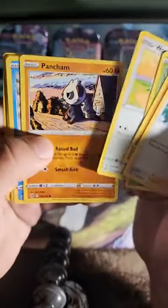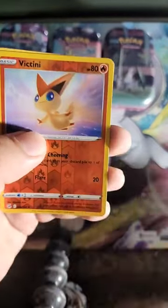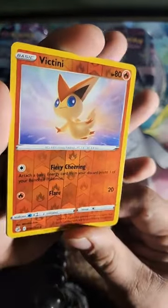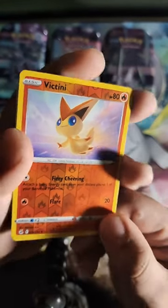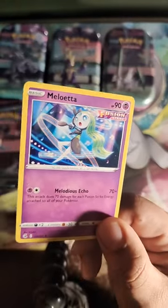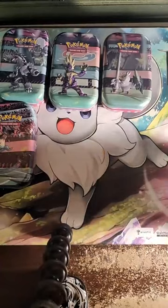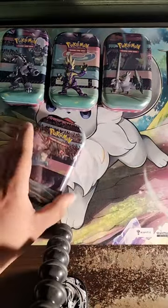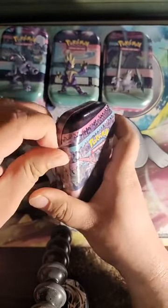We got Skorupi, Snivy, Zeraora Sandstorm, Wooloo, Pancham, Darumaka, Indeedee, Growlithe, and an angelic-looking Victini. Look at that! And then on the end we got Meloetta, the pop star Pokemon. Just because every day we inch closer and closer to Pokemon becoming Digimon.